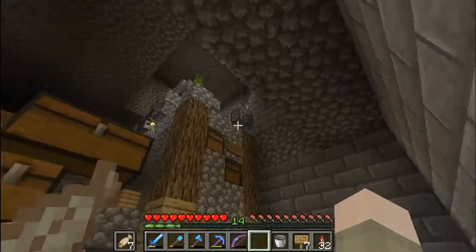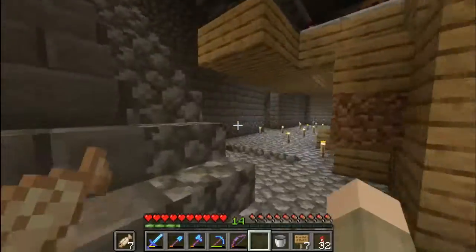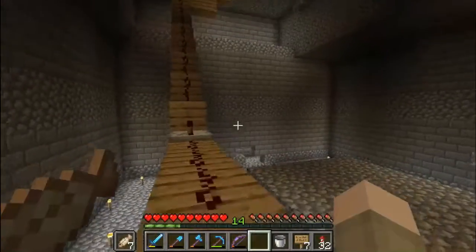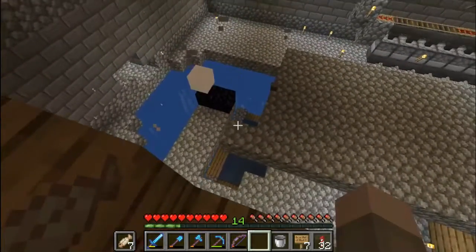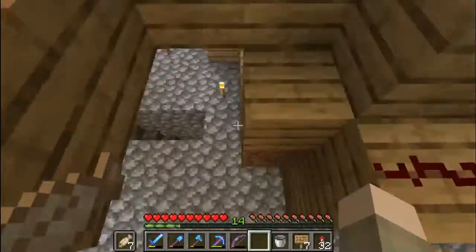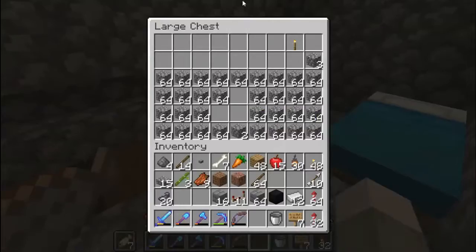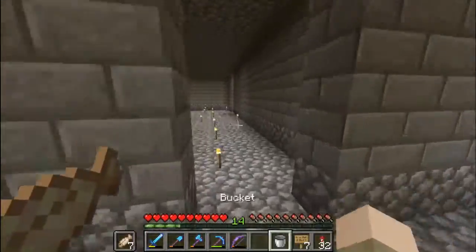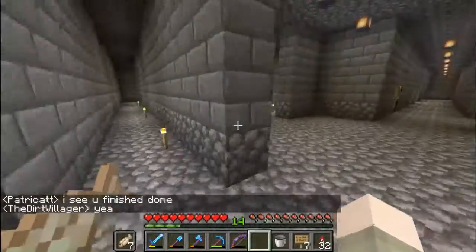Here's our super smelter that uses a zero-tick bamboo farm — it looks like it's off right now, I forgot. As you can see, we're getting stone by the dozen — more than just a dozen, actually, but it's going very well. It basically just pushes the stone out and then TNT falls and destroys it, which is really handy. It breaks it and everything falls down into that waterway, and we get lots of cobblestone. We've used a lot of it already — that's why these are all empty — for the floor and this entire castle.